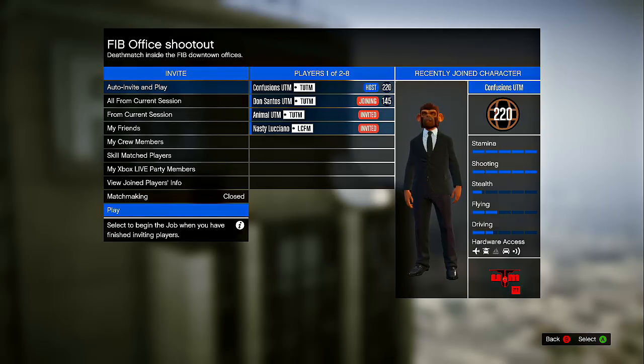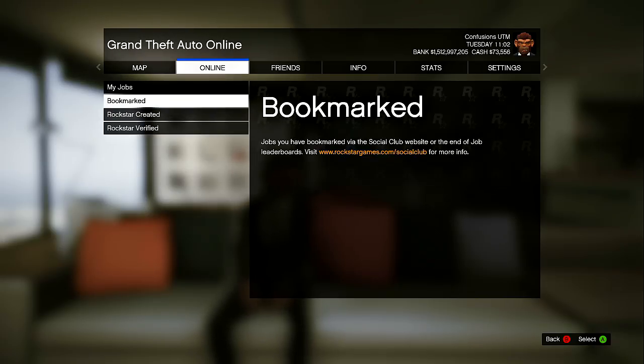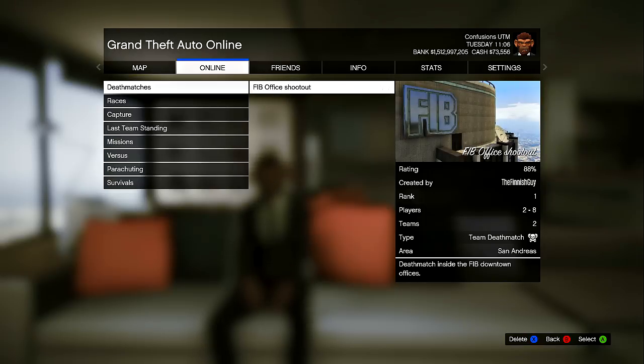When you guys get online, you guys are just gonna click start. You guys are gonna go to jobs, go down to host job — go to bookmark — and you should see the FIB deathmatch. Click on it.